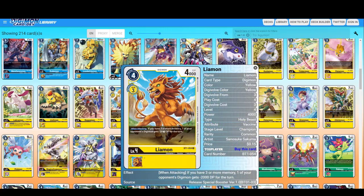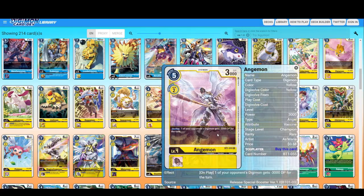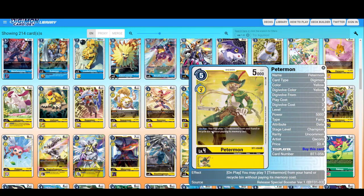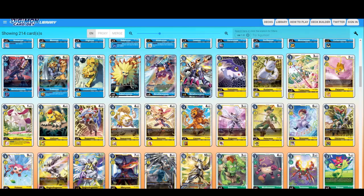Leomon — when attacking, if you have three or more memory, one of your opponent's Digimon gets minus 2000. Good for the yellow strategy. On play, one of your opponent's Digimon gets minus 3000. On play minus DP — this is what you're looking for. On evolution, you may play one Tinkermon from your hand or Recycle Bin without paying its memory cost — so you get two Digimon.